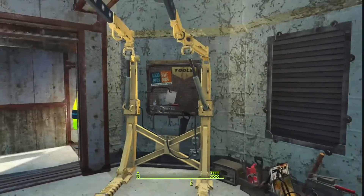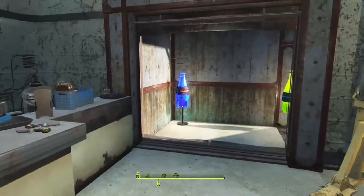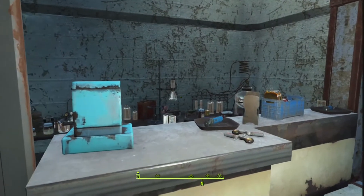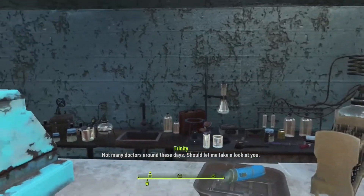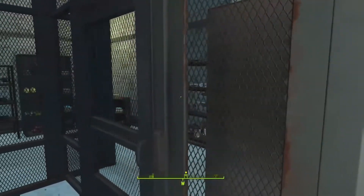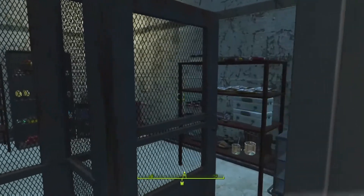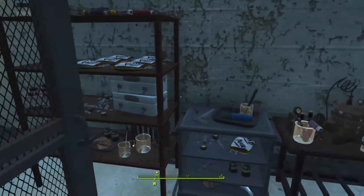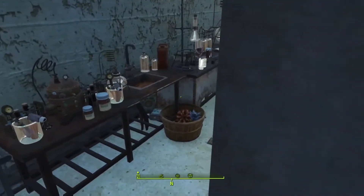We have a power armor repair station here. As you saw, we do have guards here that have power armor, and we've got all the materials here that you could need if you wanted to repair that. Here we also have our chem station where you can come and buy your chems — we sell it all. You want Jet? We got Jet. Mama Murphy's one of our biggest customers. We've got everything you could need to get yourself fit and healthy.